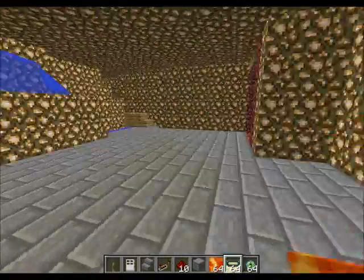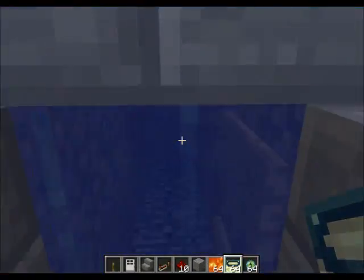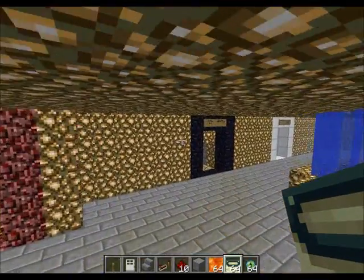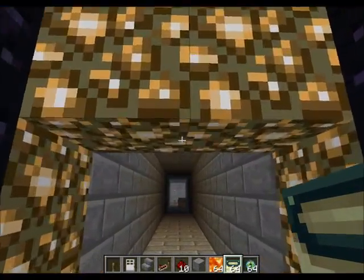This is a hidden door. The entrance to it is down here. This is mainly going to be me showing you around. That opens this door, which is due to a mushroom — a mushroom bar.